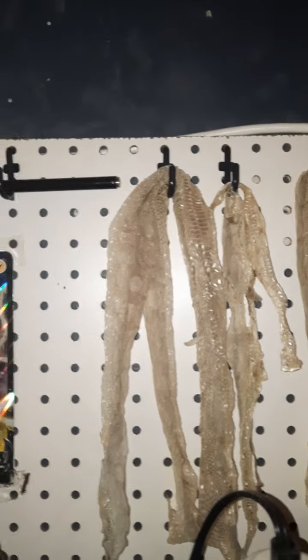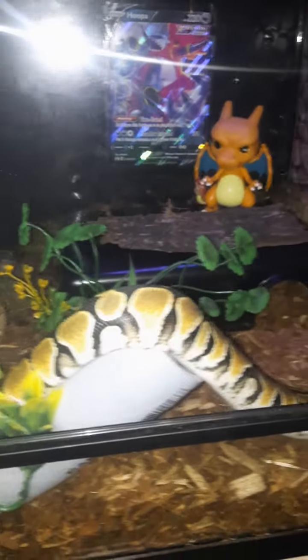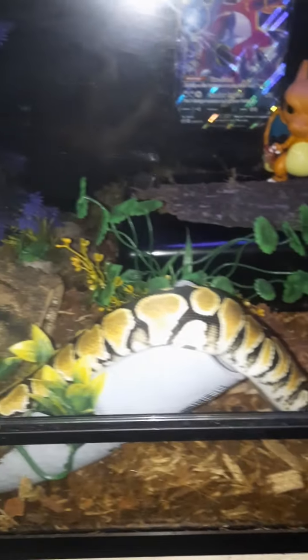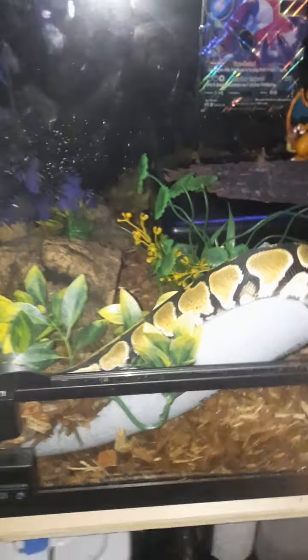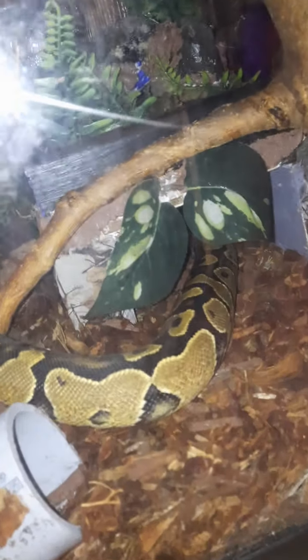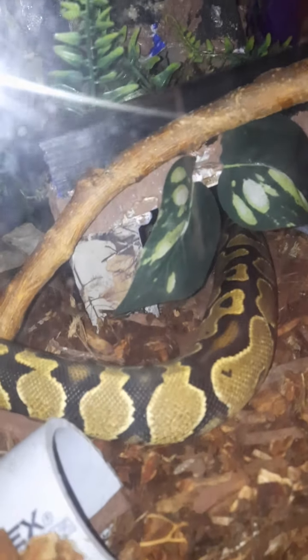So far, knock on wood, this girl — Nina — and Zeus have not had any stuck shed, none. Check out Zeus, he is getting big, he's very girthy. I just redid all of their tanks, cleaned them all out.